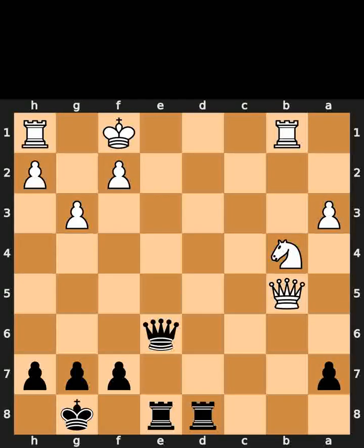This is today's Lee chess puzzle. In this position, it is black to move. I will give you 5 seconds to think. Comment what you think the solution is.